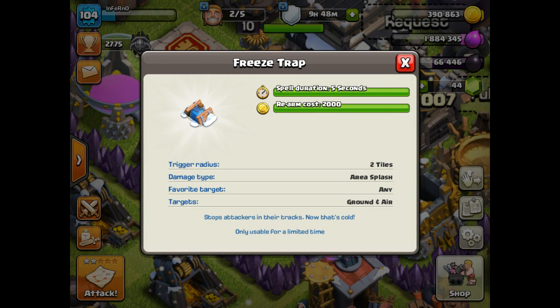It's so cool guys. So the info of this freeze trap is: spell duration 5 seconds, rearm cost 2000, radius 2 tiles, damage type area splash. It's a splash damage, like how an ice wizard works.